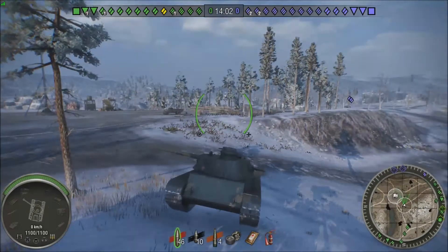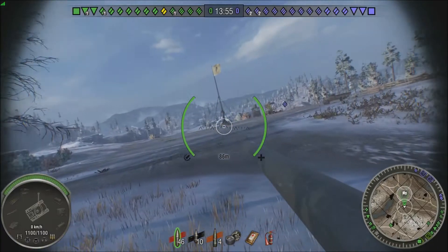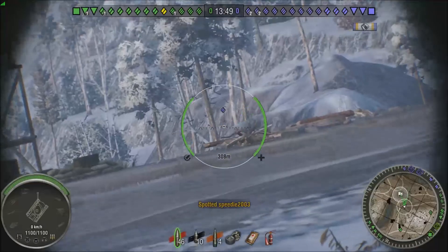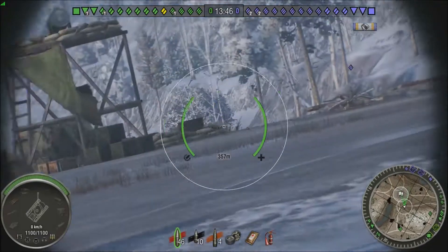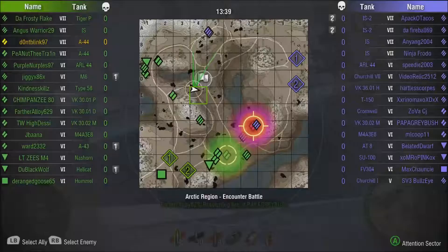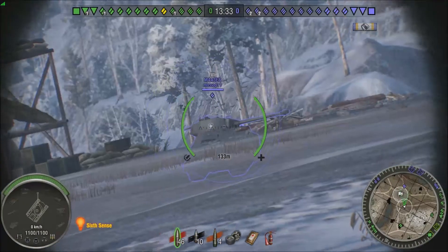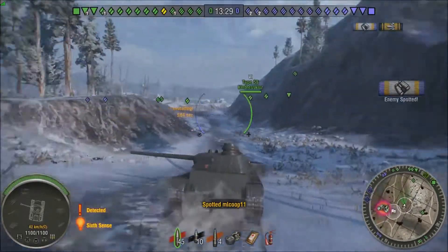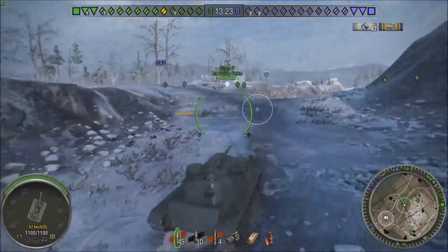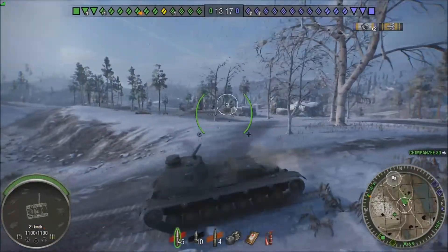Initially we don't spot anybody, but that could be in part because the A44's view range isn't exactly spectacular. We do manage to sneak out a little ARL who was hiding there — he has sixth sense, he moved and took some cover. In higher tier matches if you come to this side you can spot almost everybody crossing. The A44 just doesn't have good enough view range, so I decide I need to relocate because I have little to no gun depression and need a position where that isn't a problem.